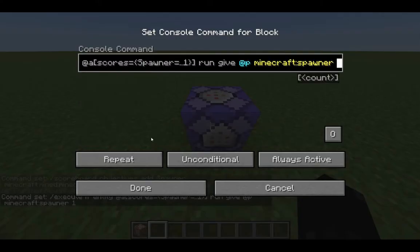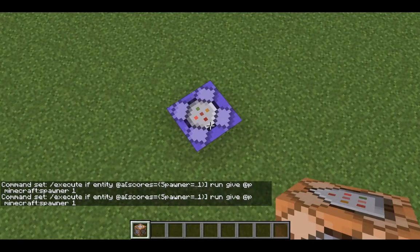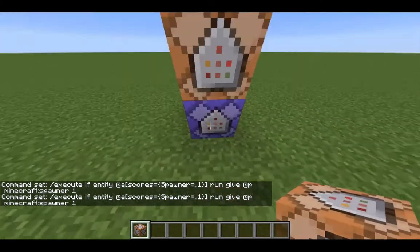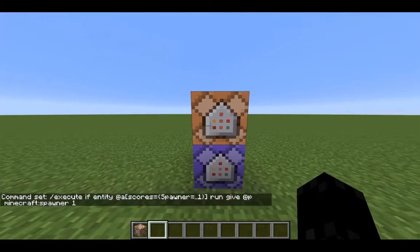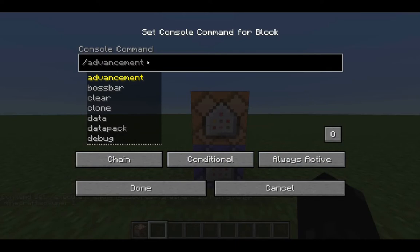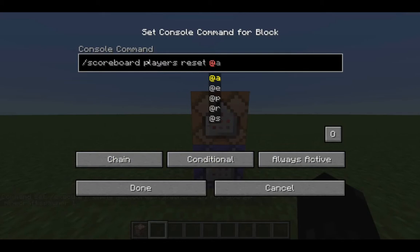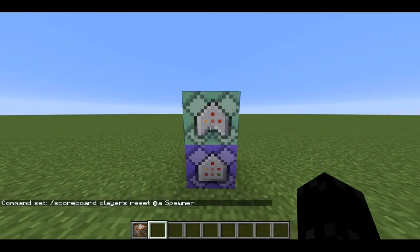Now that this is on always active and repeat, it will give me a spawner once I break a spawner — a spawner cage actually. But before we break the spawner cage, we're going to put an extra command block on top. Set it to chain, conditional, and always active, and do slash scoreboard players reset @a spawner. It's very important that you have this command.